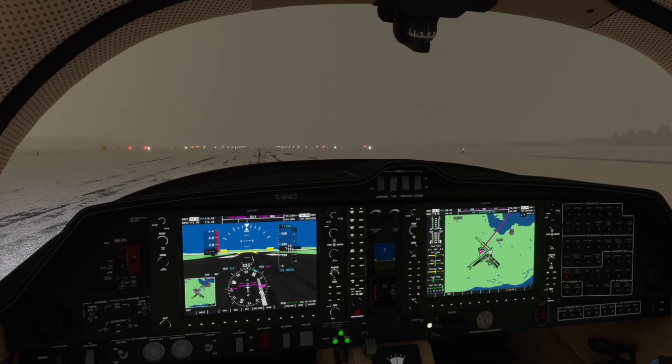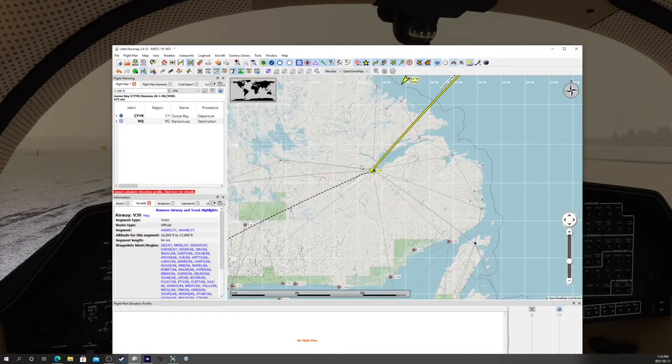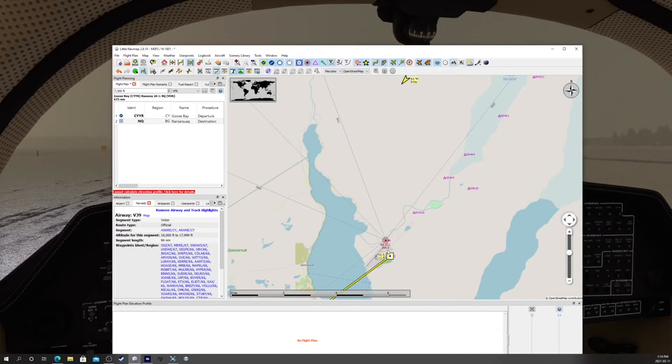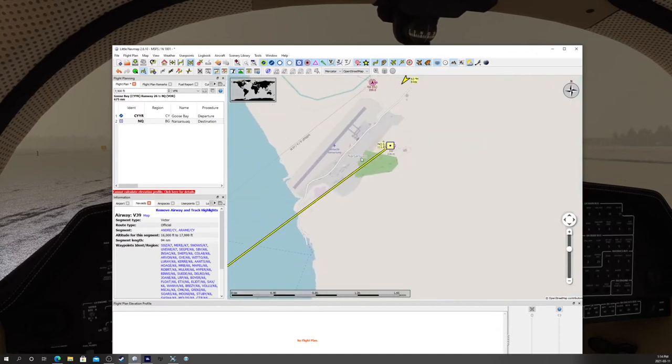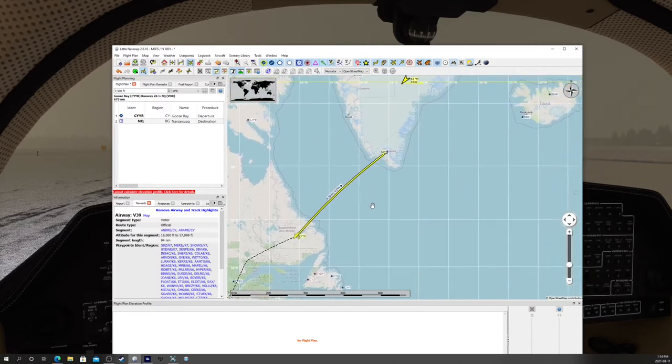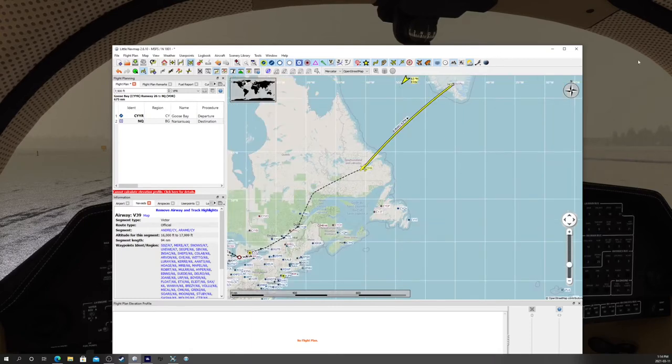We're back on runway 34 in Goose Bay and the weather has come down a little bit — not quite what was forecast. We're planning to fly IFR on the next leg to Greenland anyway. We're going to make a right turn out along the track direct to Greenland, right across open water to a place called Narsarsuaq, Greenland — it's a popular general aviation stopover on the way to Iceland, about equidistant. It's about 600 miles, the flight plan shows about 60 gallons of gas, we've got a full load, and our next day we'll be heading to Iceland.